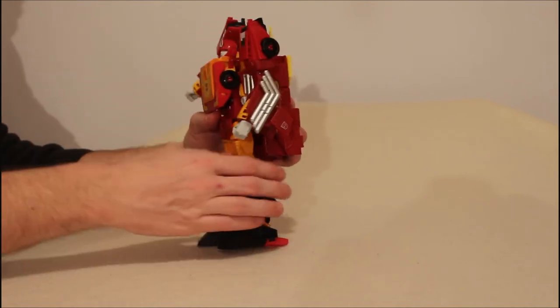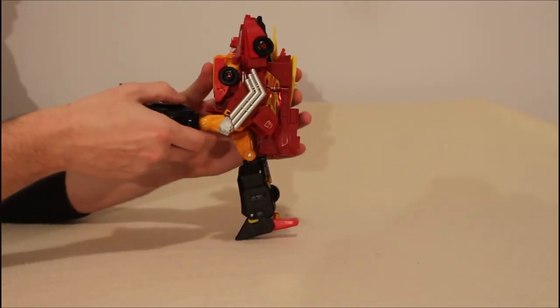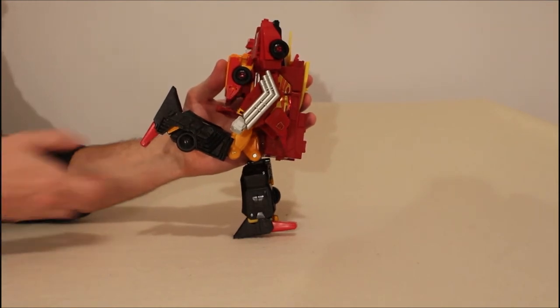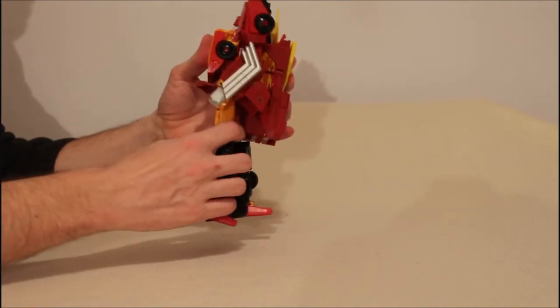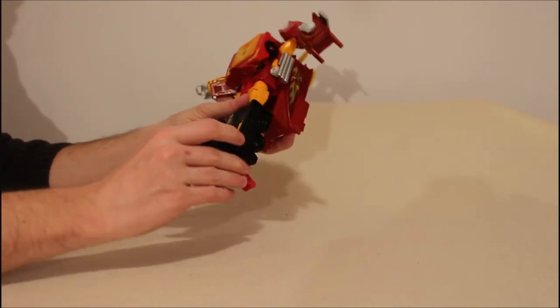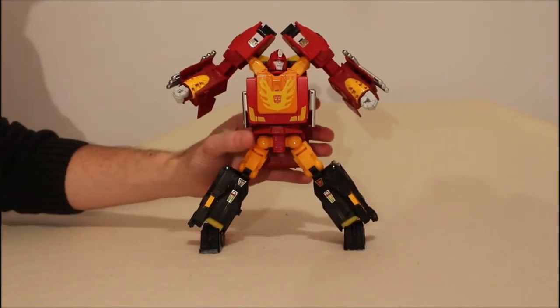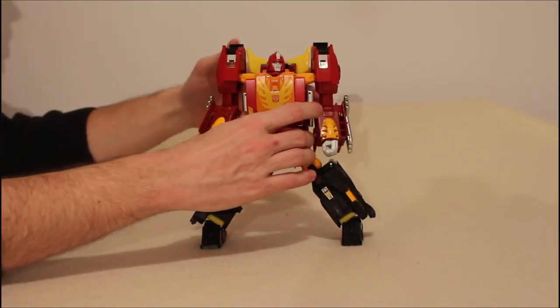We do not have a waist, which is too bad — it would have been nice. In terms of the legs, the hip skirt is one piece and moves out so the legs can go out that far. The knee can bend, but I don't like when his knees bend forward. The leg can only go back that far because it hits the backpack. We have 90 degrees at the knee, which is good. We also have pretty respectable ankle tilts, and you can get some dynamic poses with them. The legs are hindered, and the lack of a waist is pretty bad.